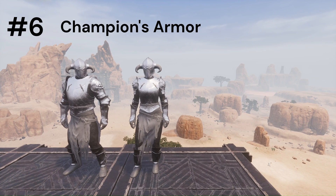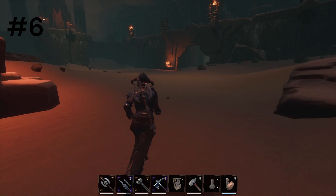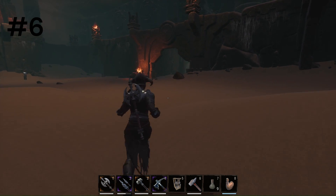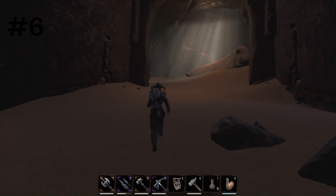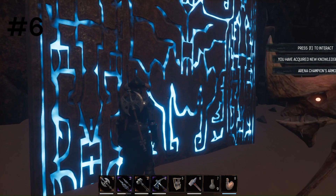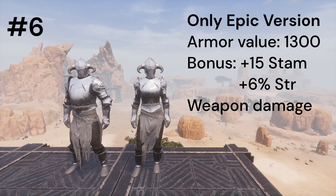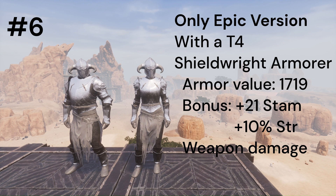Next we have the Champion's armor. You can unlock this inside the Citadel of the Witch Queen dungeon in B8 by interacting with the tablet in the room next to the Arena Champion. As a warning, you may need to fight the Arena Champion and at least one skeleton serpent man. For this set you will need to farm armor scraps from the dungeon. The Champion armor set has a base armor value of 1300, plus 15 stamina and plus 6% strength weapon damage. With a shield, it has an armor value of 1719, plus 21 stamina, plus 10% strength weapon damage.